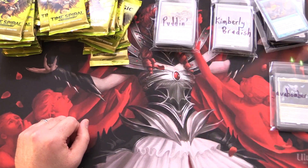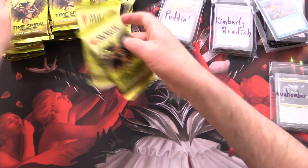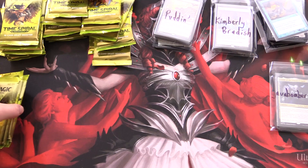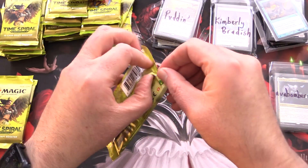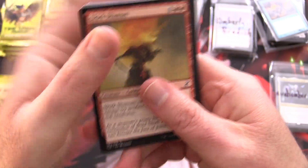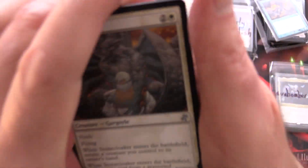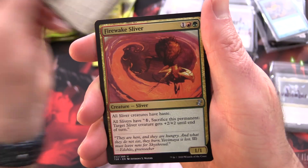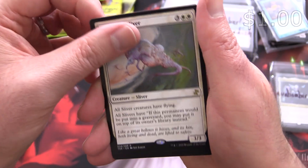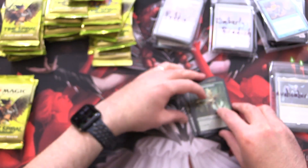We've got Java Bomberman — thank you for being a patron. We're grabbing four packs for Java Bomberman. For the uncommons, we have Stone Cloaker, Firewake Sliver, Skittering Monstrosity, and a Pulmonic Sliver, along with Mystic Sanctuary with Retro Border — that looks awesome — and Llanowar Elves. Next pack here for Java Bomberman. First pack, nothing too crazy.